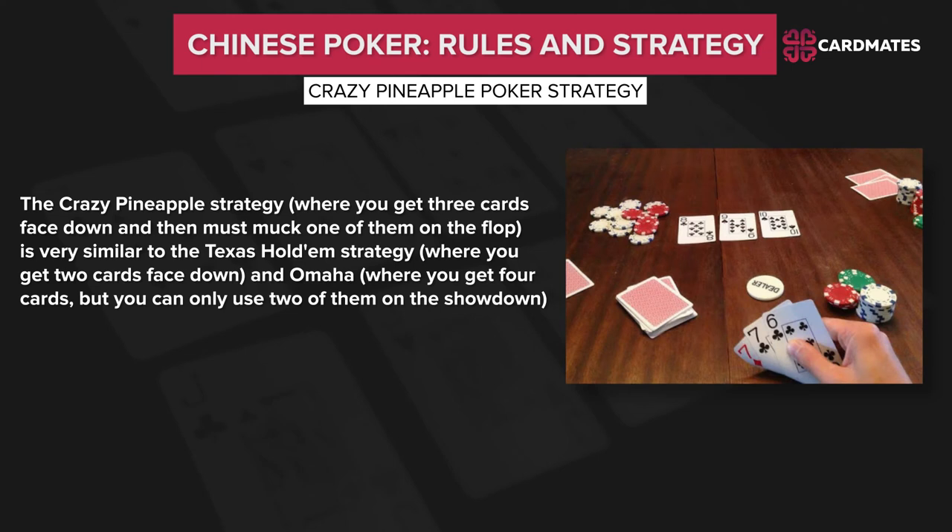Crazy Pineapple Poker strategy: in Crazy Pineapple, you get 3 cards facing down and then must muck one of them on the flop. This is very similar to Texas Hold'em, where you get 2 cards facing down, and Omaha, where you get 4 cards but can only use 2 on the showdown. Not surprisingly, the strategies for Crazy Pineapple and these two other formats are very similar. Concepts like pot odds, bluffs, draws, value betting, and others continue to apply. We will discuss the main strategy differences that must be considered to play Crazy Pineapple Poker successfully.